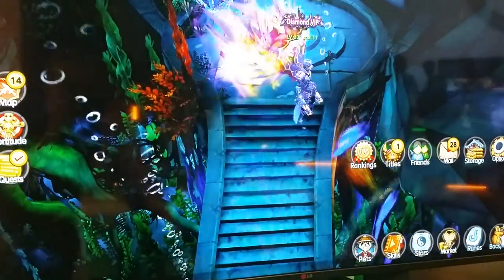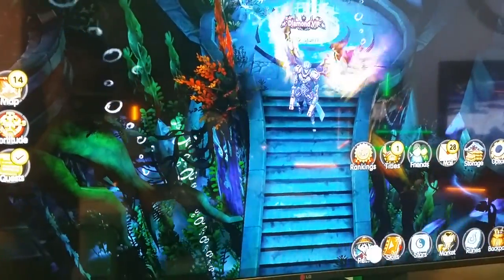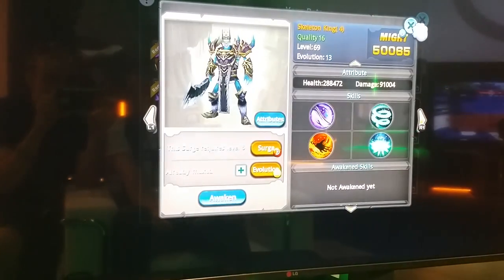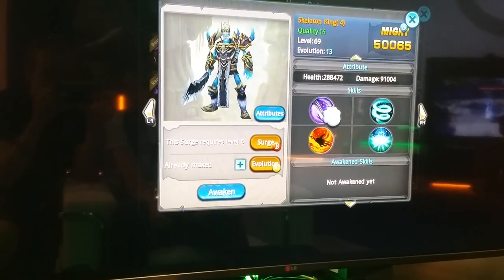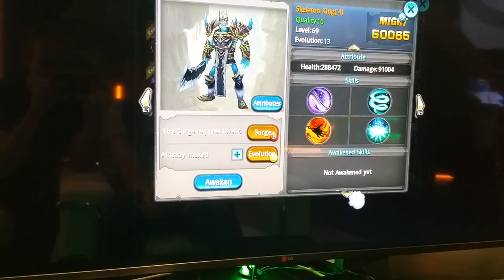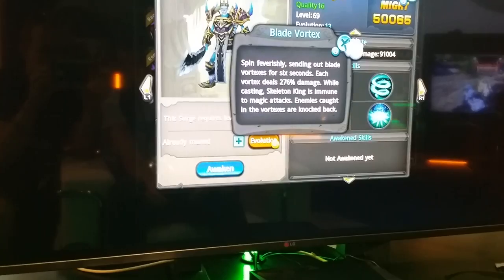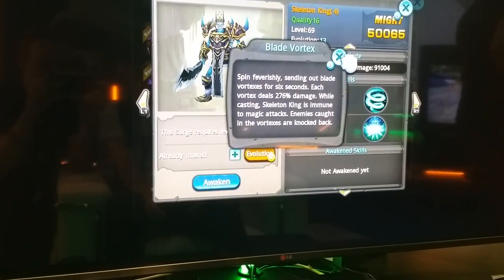Another thing — this has the new update which you guys have not received yet, and we are going to be going over some new pets that are coming out with this update. Here is one of the pets: Skeleton King. He has already leveled up. Look guys, he doesn't even have any awakened skills. Look at his health — 288,000 health! That is insane. Main attack deals 375 percent damage. Blade Vortex spends feverishly sending out blade vortexes for six seconds, each vortex dealing 276 damage.